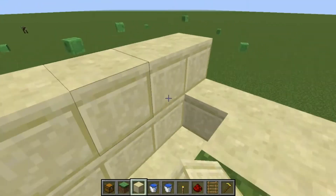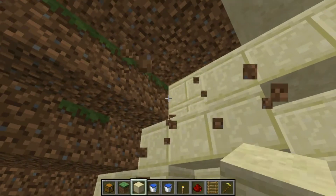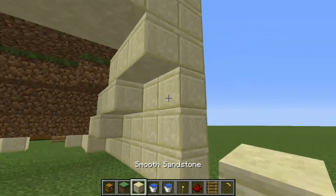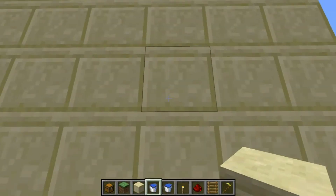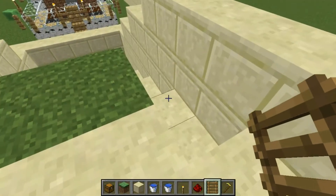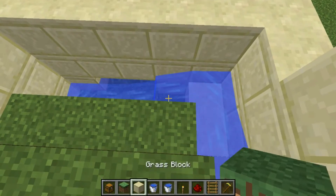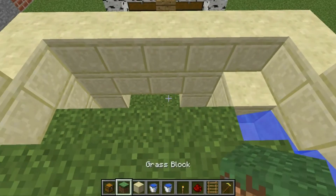You can build your living space underneath because of how much room you have underneath — you could probably build your house underneath it and call it good. We're just going to close it off and add water. Put your water at one side, make sure it flows all the way down and not into that hole, then cap it off like that.